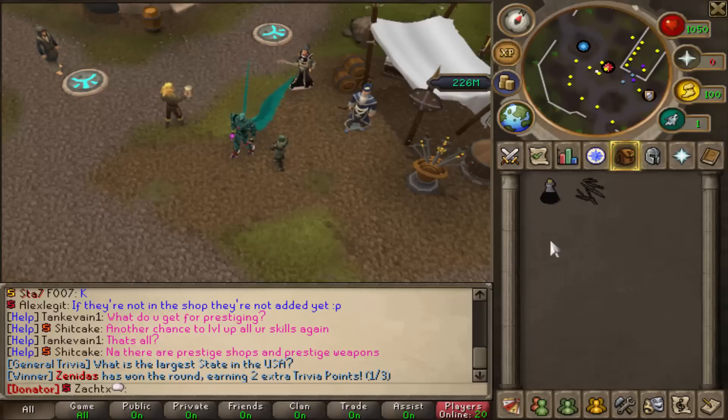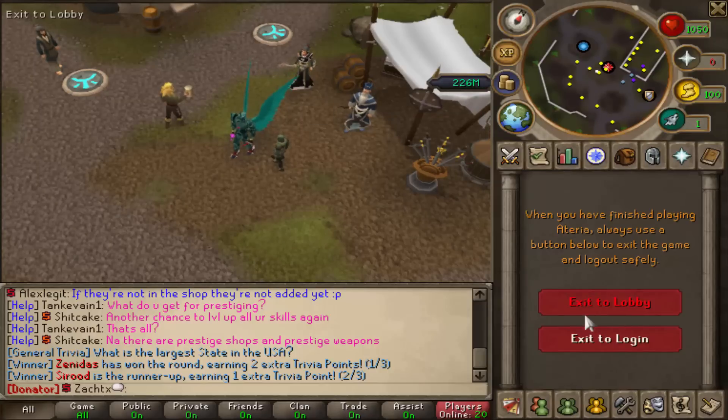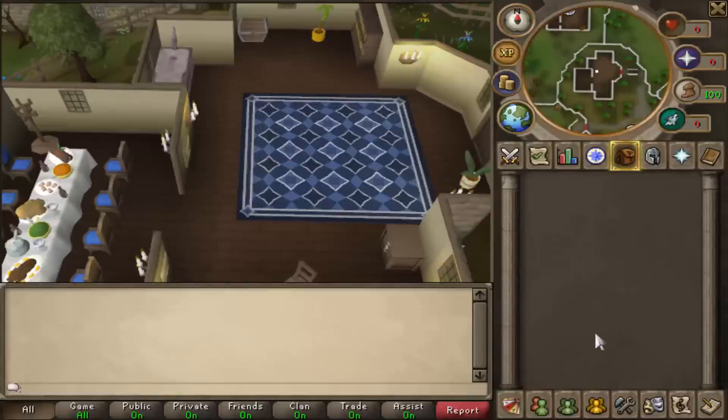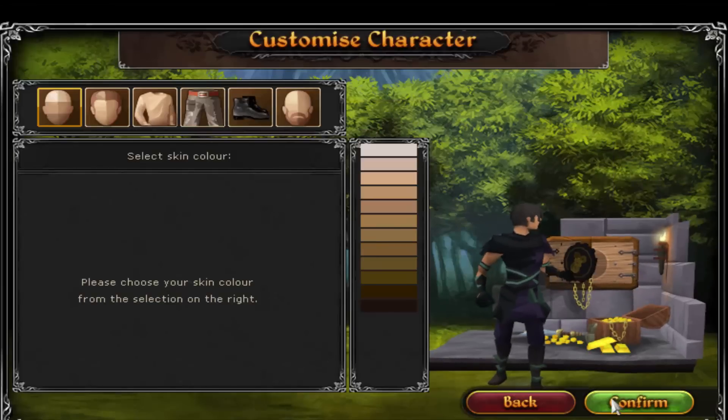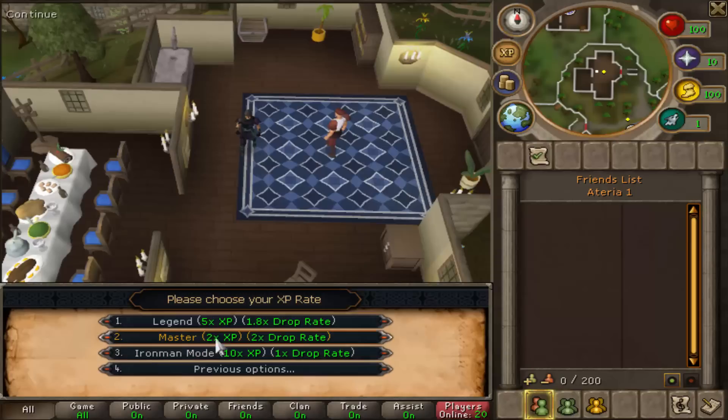You guys may be wondering what the hell is Master Mode. So let me just show you guys. I'm going to go to create a new account — I'm not actually going to create a new account — but I'm going to show you what I'm actually going to do. So we go log in here, and as you can see there are these XP modes. Right now I'm in Easy Mode, so I have 200 times the XP rate. There's Easy, Regular, Hard, and Insane. But if you go to Next, there's Legend and there's Master. Master is only double XP — it's basically playing RuneScape with double XP. I'm going to be going for Max Cape with this mode on, so wish me luck. Let's get to it.